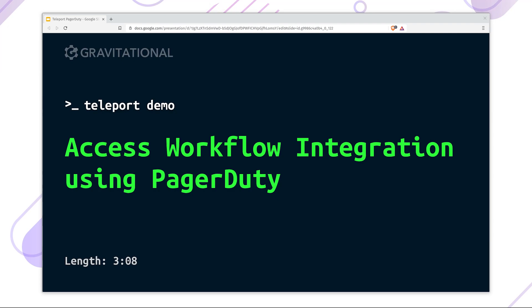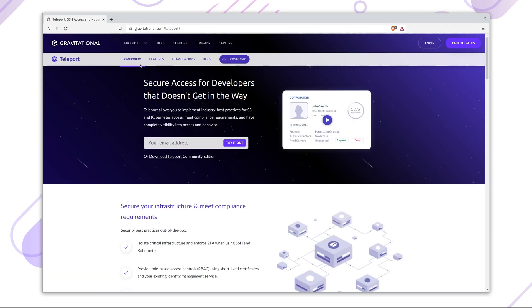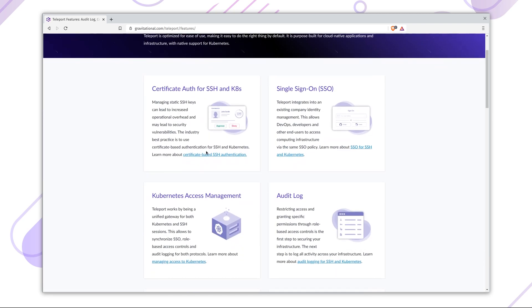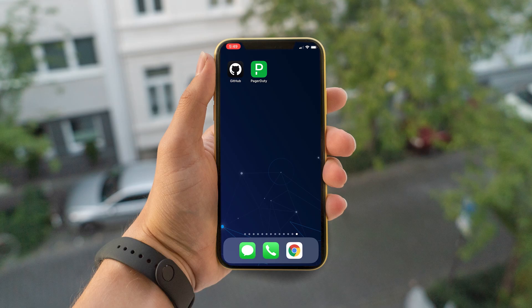Hi there. Today I'm going to introduce our PagerDuty plugin. This plugin lets enterprise customers approve or deny server access using role escalation. Building upon Teleport's role-based access controls, Teleport administrators can now lock down system access roles and only give users access when needed.